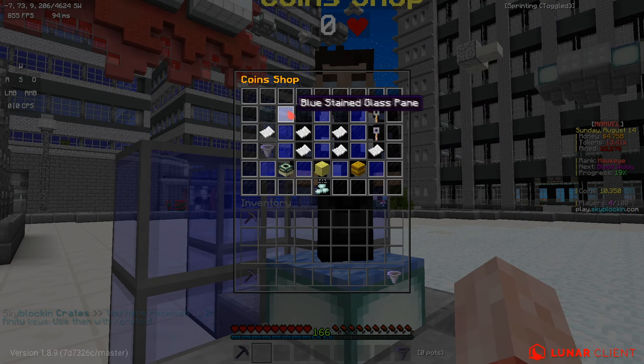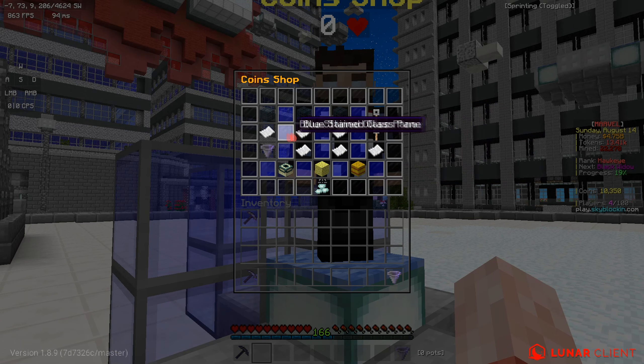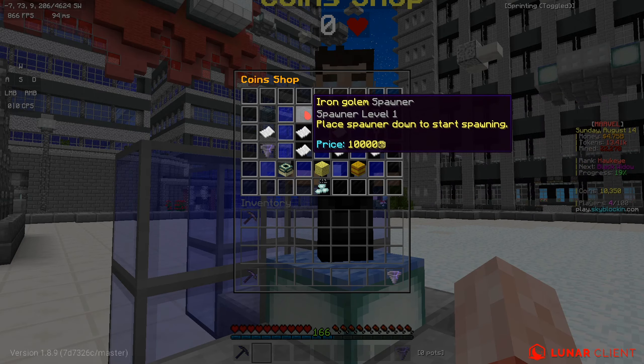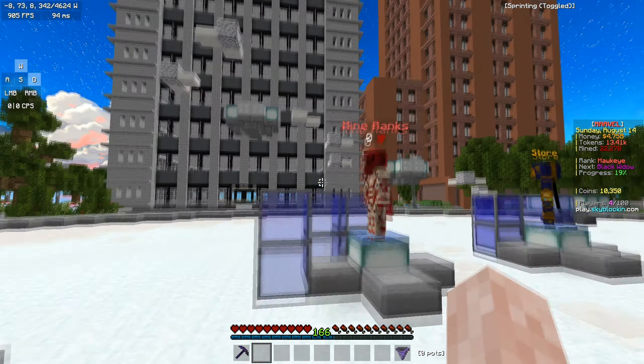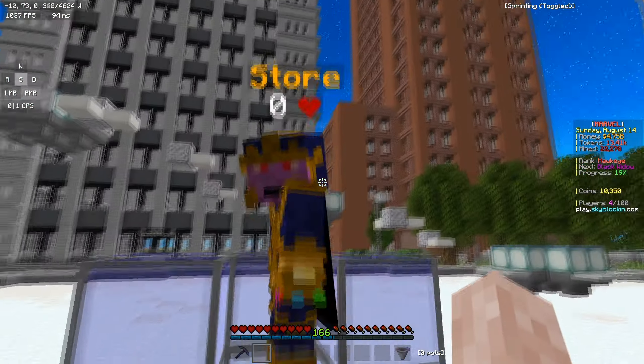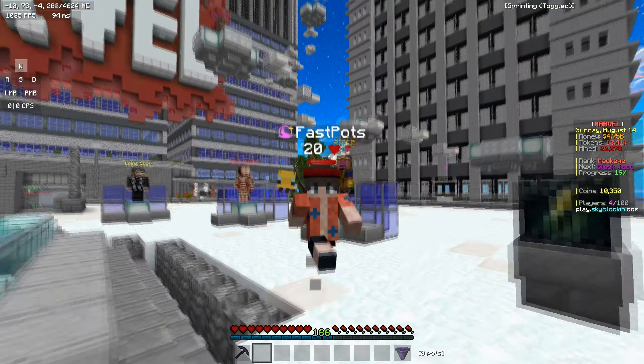What I want to show you is the coin shop. Basically the coin shop uses in-game coins — they're 10k each — and you can unlock a lot of OP items. A lot of people told me to buy iron golem spawners for your island because it's OP, and I'm going to show you that a bit later. Then there's also an in-game store where you can buy stuff using real money.